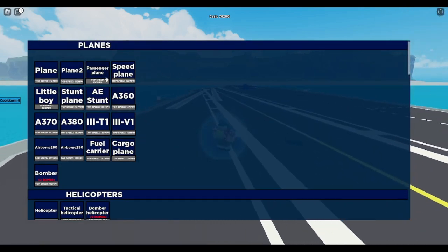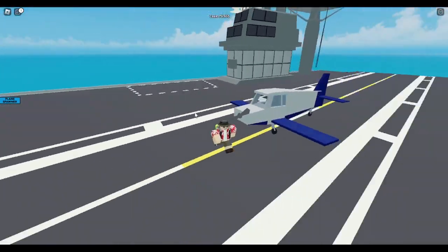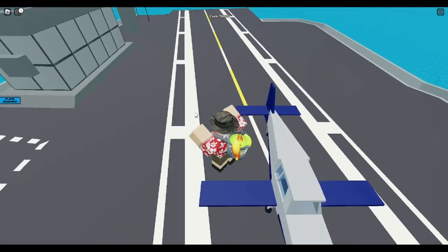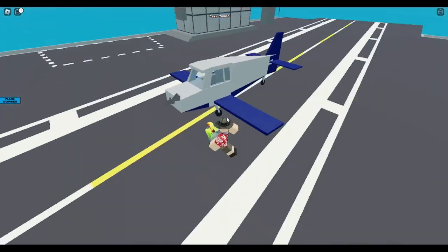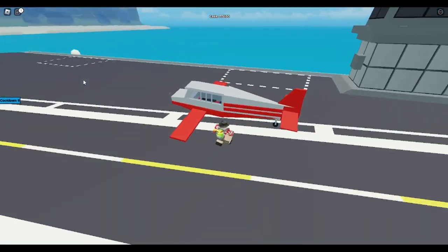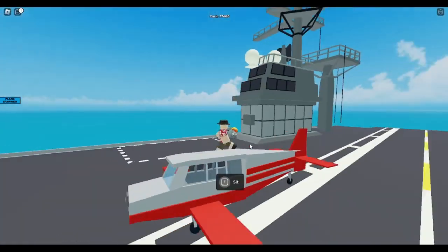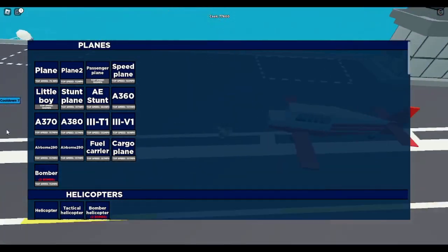I think I missed Plane 2 and Passenger Plane — let's give them a quick observation. Plane 2 is a modified version of Plane 1 with the wings colored blue. Passenger Plane is a modified version of Plane 2 with a red tri-color and more seats, just like Little Boy but I think Little Boy is shorter.